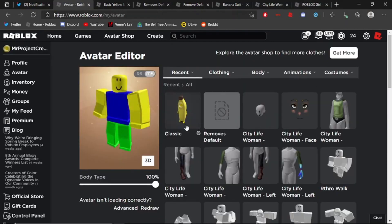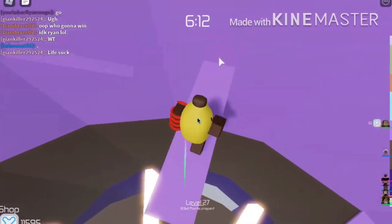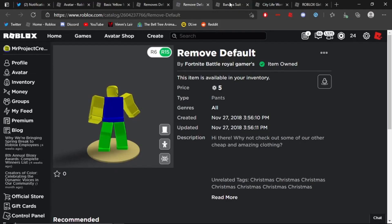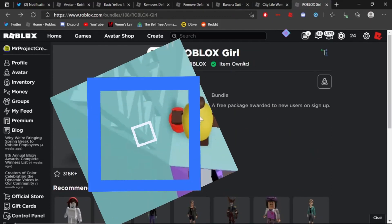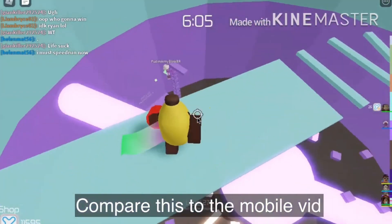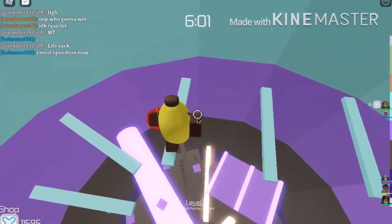For a huge banana costume, 100 Robux may seem excessive, but it is well worth the investment for Robloxians searching for an exciting and hilarious outfit that will attract everyone's attention. It is the character's main body that is covered by the suit, with their arms visible out of the sides and their face visible through a hole at the front. Players may want to be cautious about whatever hats or accessories they choose to wear with these costumes, as some of them will protrude out awkwardly from below the hood.